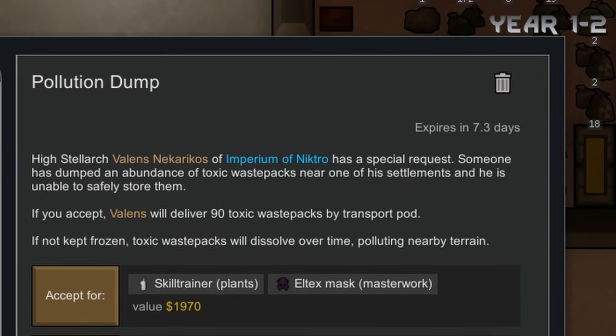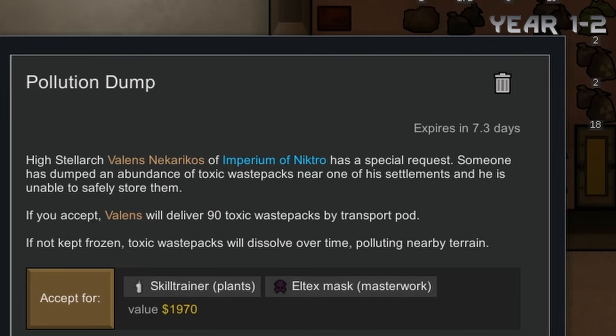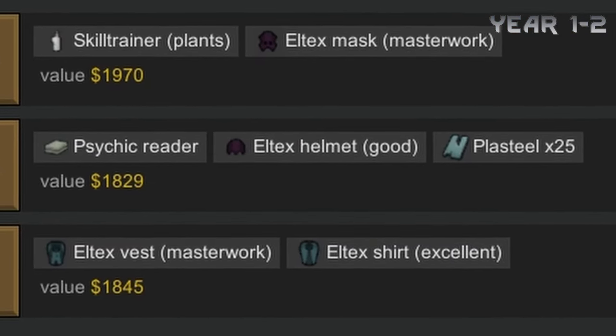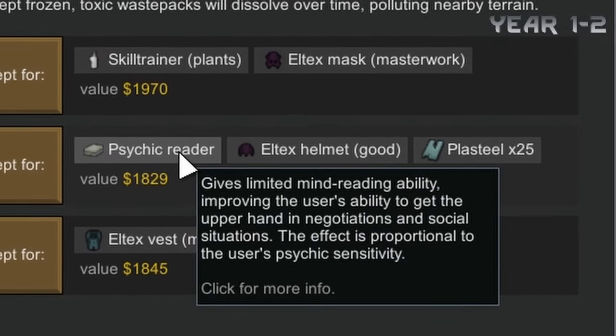We eventually get a quest from the Imperium of Nykcho asking if they can dump 90 waste packs into our base, and they are giving some pretty big rewards — especially that psychic reader. They probably don't know we can convert those 90 waste packs into our own resources.